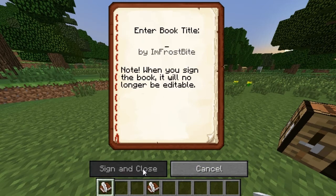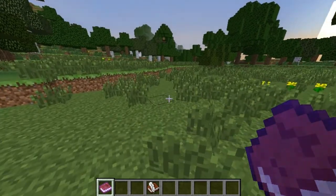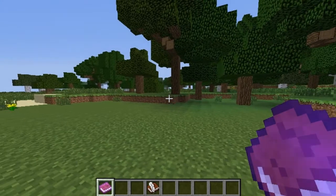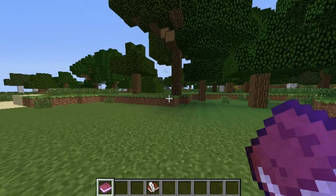And when you finish writing the whole book, you would go to sign, enter the title of your book — so I'll just put 'YouTube' — and click sign and close. When you do that, it turns into a written book. What that means is you can no longer edit it or type into it; you can only read it. You can only open it now and read what you wrote, and when you're done reading, you click done. So that's what a written book is in a book and quill.